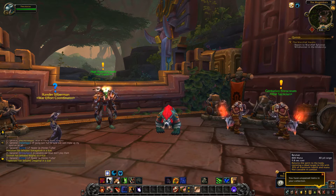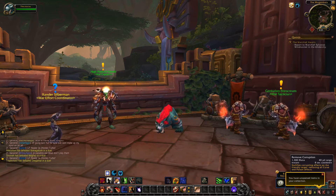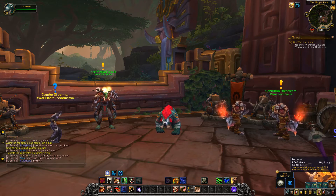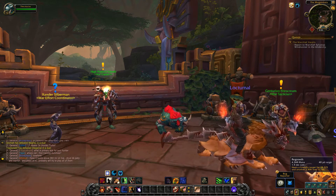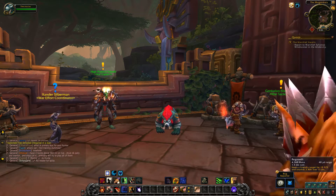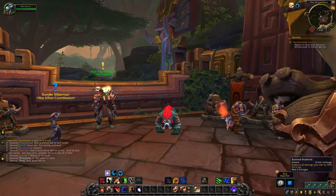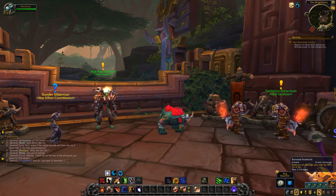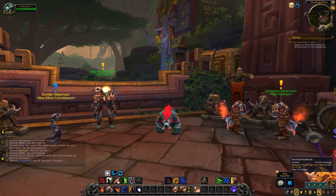Revive is unchanged — your normal non-combat res, restoring someone to 35% health and mana. Remove Corruption is unchanged, 8 second cooldown, removes all curses and poison effects from the target. Regrowth is unchanged — it is a HoT, heals the target for some amount and then heals them for more over 12 seconds. Survival Instincts is unchanged, with a base 4 minute recharge and 2 charges, reducing all damage you take by 50% for 6 seconds.